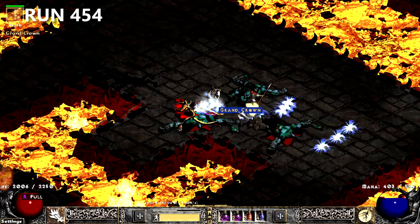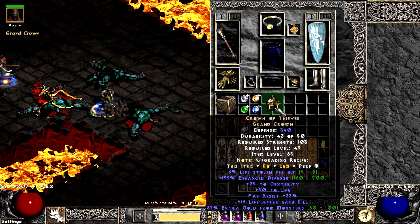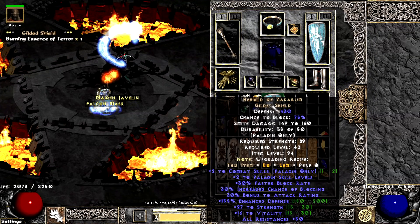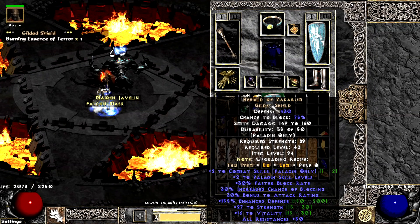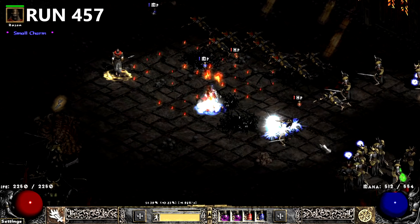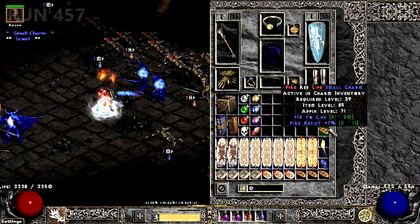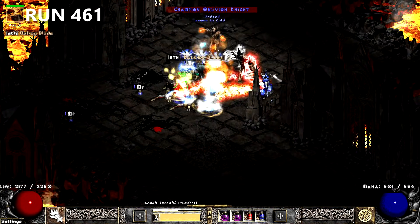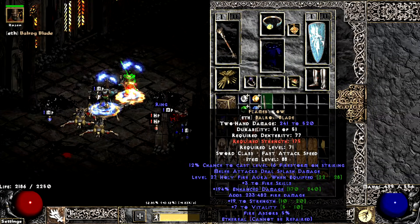5 runs later, I find my first Crown of Thieves of the season. Later in the run, I find my first Hawes of both seasons combined. A few runs later, I find another decent Small Charm with 16 life and 7 Fire Res. On run 461, an interesting drop comes in the form of an Eth Flame Bellow — is this useful?